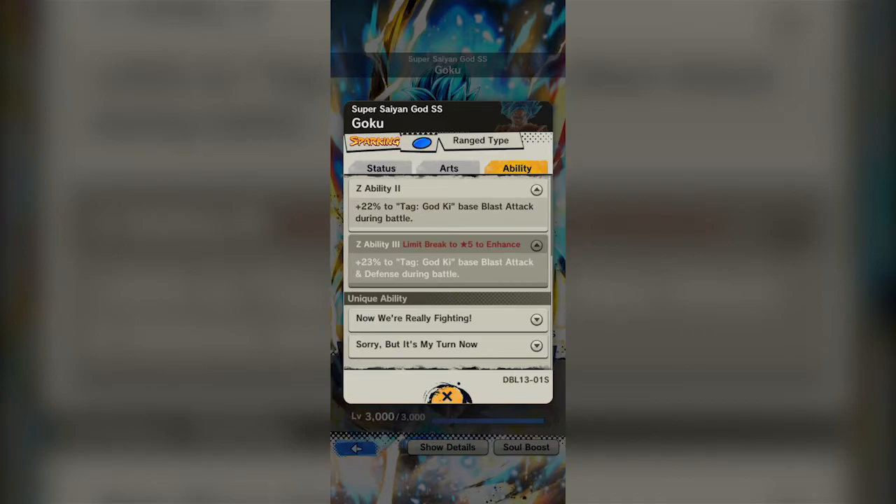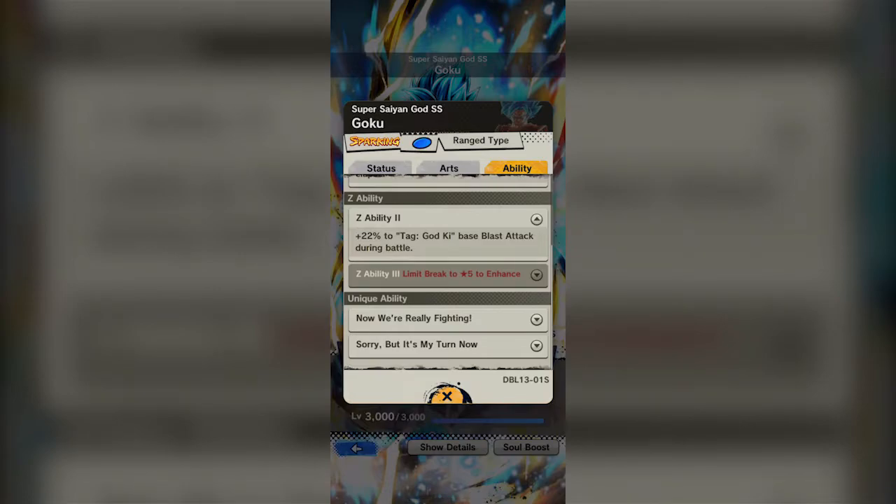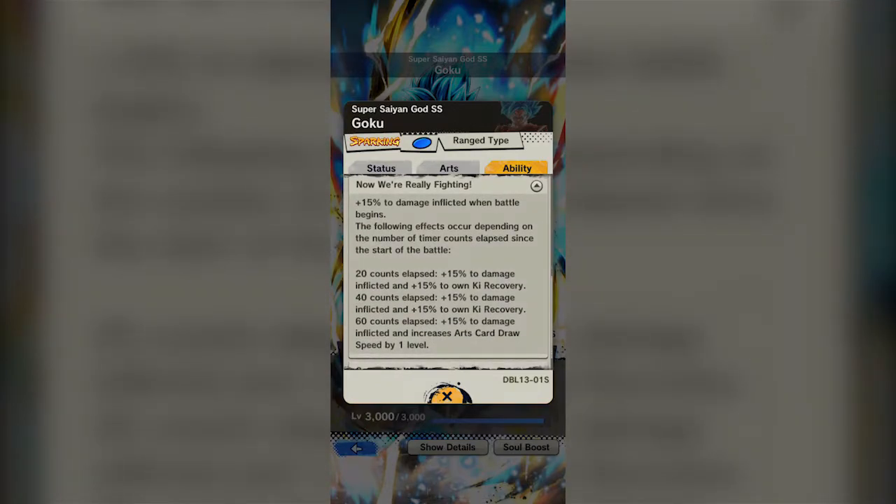God Ki is a nice mixture of strike and blast — both Vegetas are very strike-focused, while Goku, Beerus, and Whis lean more blast-focused. His unique ability gives 15% to damage inflicted when battle begins. Then, depending on timer counts elapsed: at 20 counts, you get another 15% damage and 15% ki recovery; at 40 counts, another 15% and 15%; and at 60 counts, another 15% plus card draw speed increases by one level. So by 60 timer counts he's sitting at a 60% permanent damage increase — he's going to be hitting really hard and recovering ki extremely well.